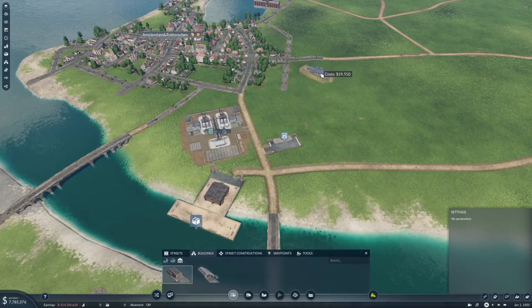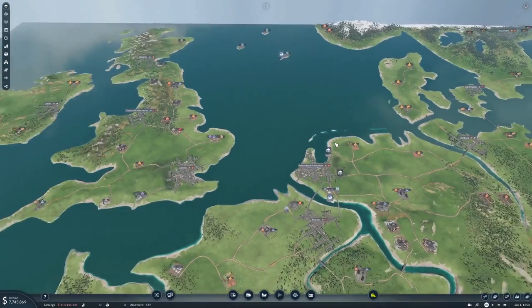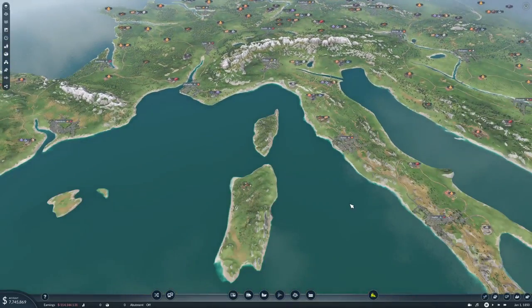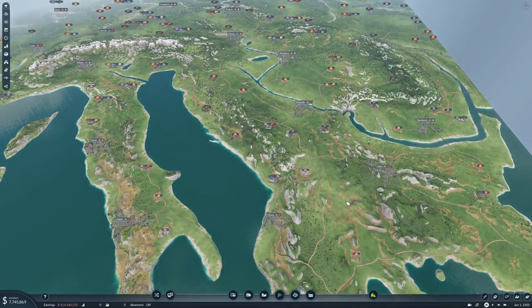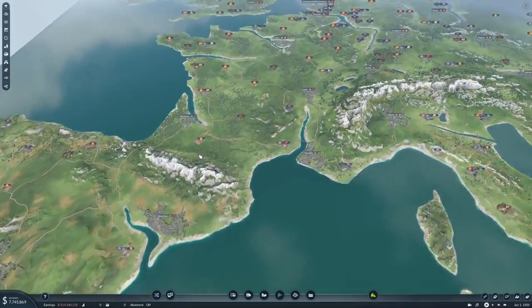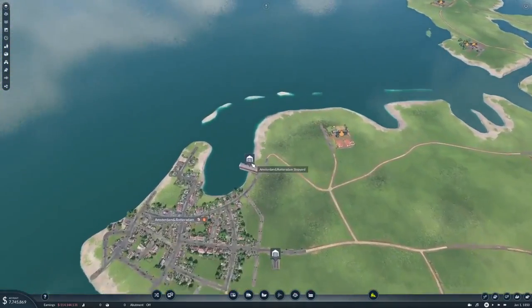As a goal for this series, I want every city connected with passenger services as a minimum. Of course we also need a lot of industry going. I'm thinking at least the two base products that each town is requesting — every single town should be supplied with those. What do you think our goal should be?